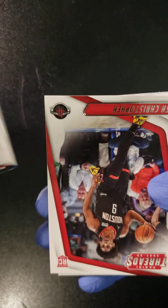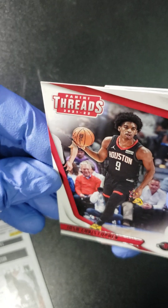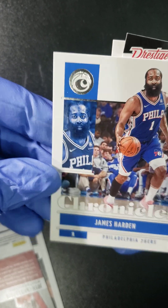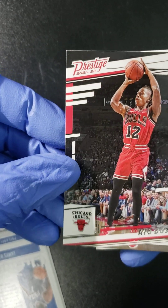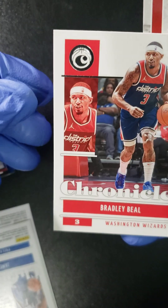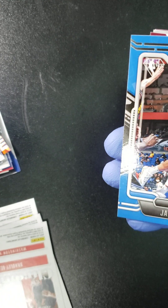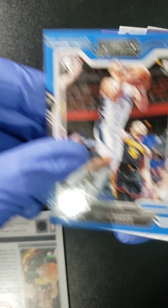Another 15 cards. We got Keldon Johnson. We got our Threads rookie here. We got Josh Christopher. We got our James Harden. We got ourselves another rookie card — another Ayo Dosunmu. We got a Bradley Beal. This is Trae Young, folks. A Jalen Suggs rookie card.